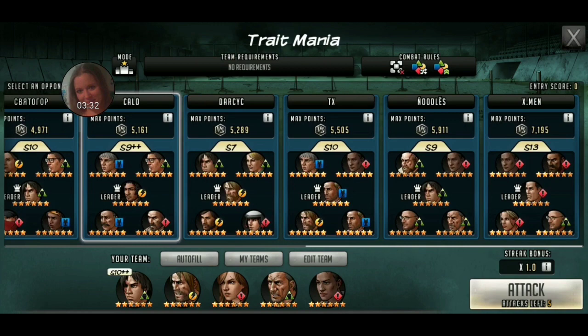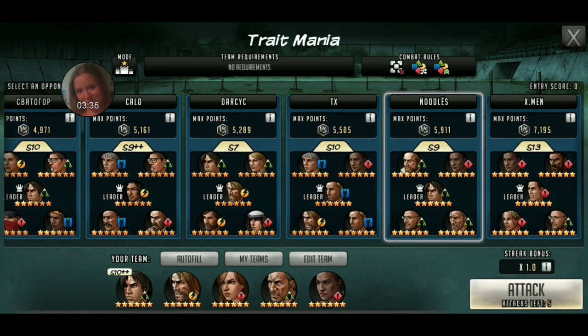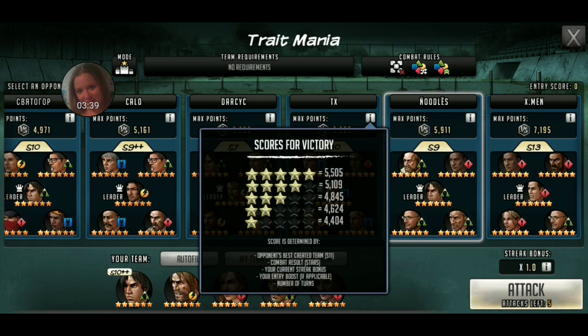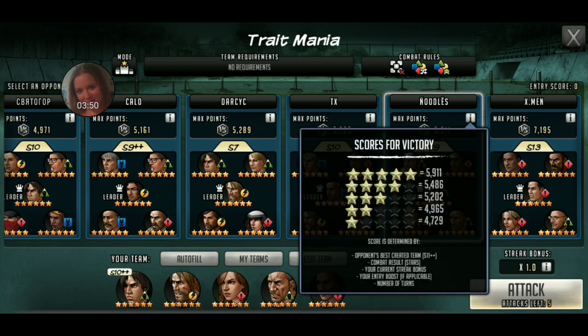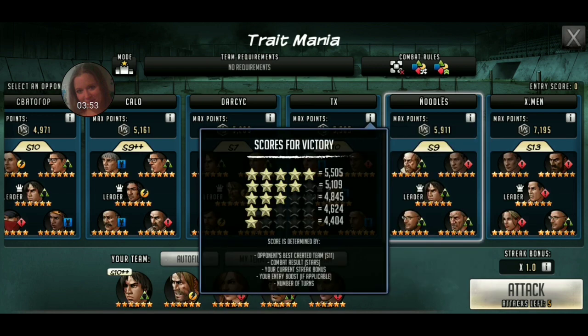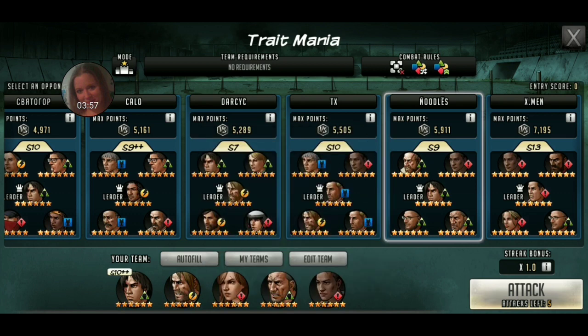I thought that was pretty cool to see this. This is definitely where I want to be — I want to be able to get the most points possible. Now, how crazy is this? This S9: 5,911. This S10: 5,505. So it's got to have something to do with team strength and maybe the team you're taking in. On top of that, I have two reds — red kills green. So this team should be easier for me, so I should get less points, I would think. I have no idea how they're doing this point system and I haven't seen anything that tells us the point system. But there is a point system.